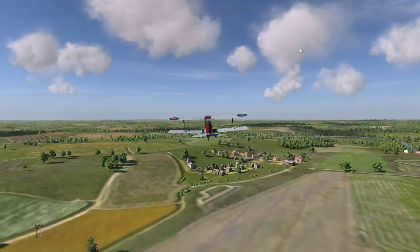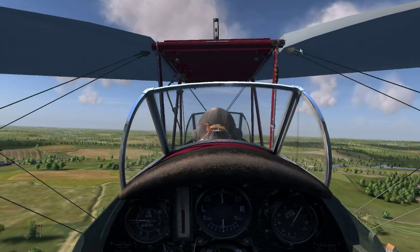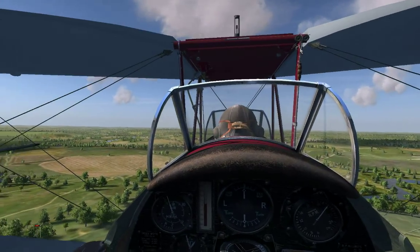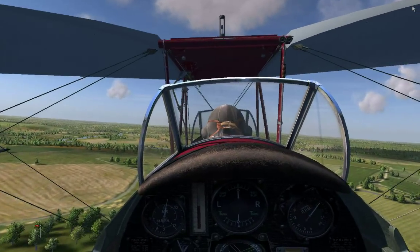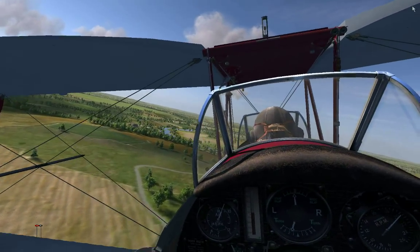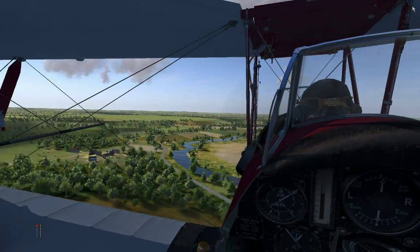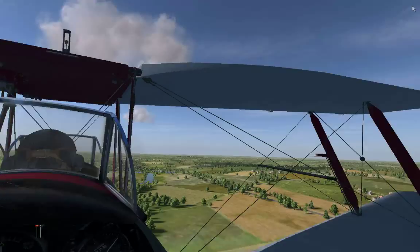The original IL-2 1946 had some really annoying trees. Whenever you're down low at treetop level, the way the trees were rendered, you couldn't really see them — they were half invisible. And their collision models extended far beyond the actual visible structure of the trees. So whenever you got down flying low, you kept running into and exploding on all these invisible trees — really kind of irritating. This game has the opposite problem: you can see them just fine, but there are no collision models. You can just fly straight through them — all these trees are just phantom trees. Then the shadows glitch some. Well, we're not going to pretend the game is perfect. Still, I think it looks pretty cool.